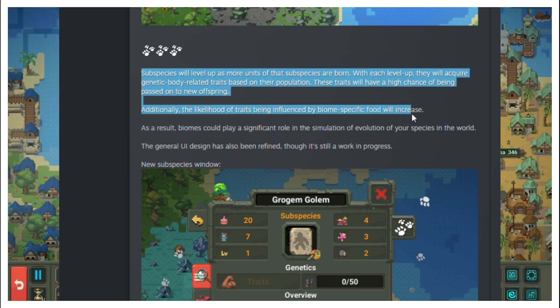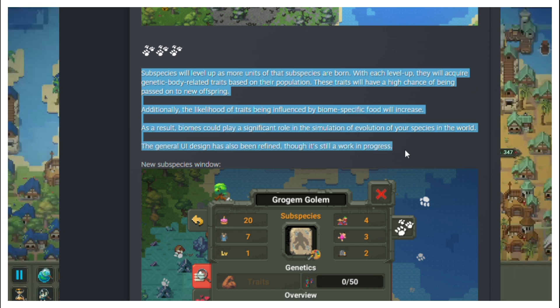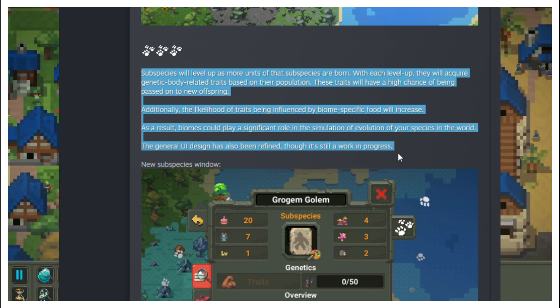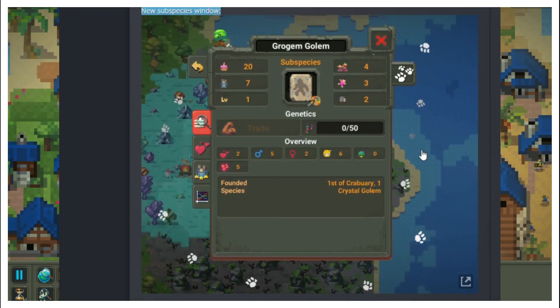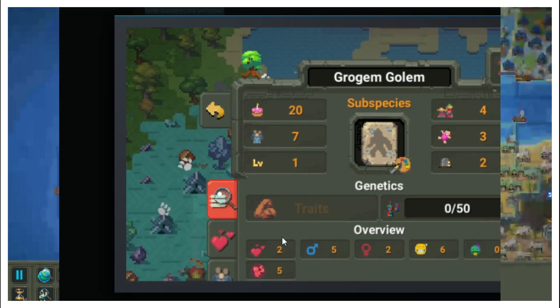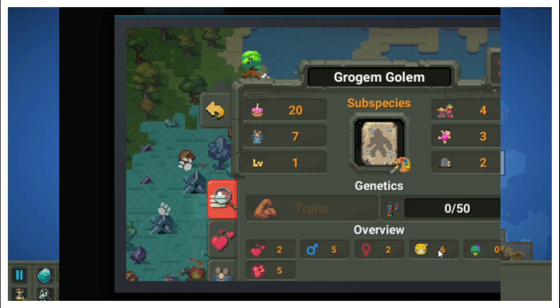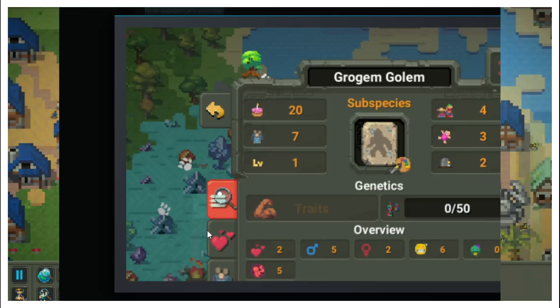Subspecies will level up as more units of that subspecies are born. With each level they will acquire genetic traits related to the body based on their population. These traits will have a high probability of being passed on to new offspring. Additionally, the likelihood of traits being influenced by biome-specific foods will increase, meaning biomes could play an important role in simulating the evolution of species around the world.